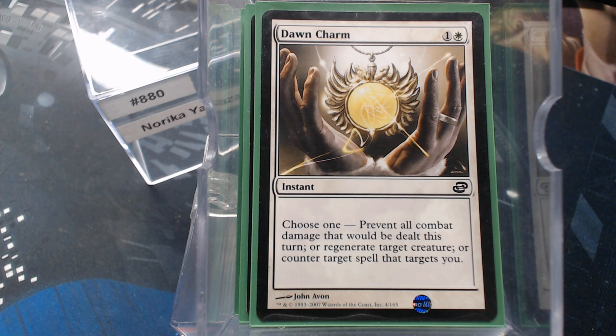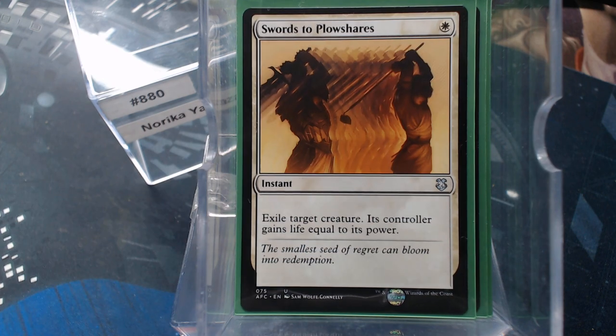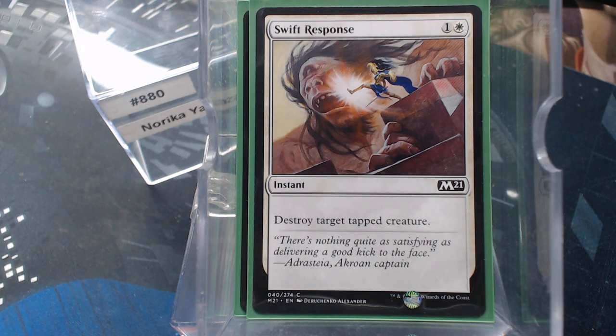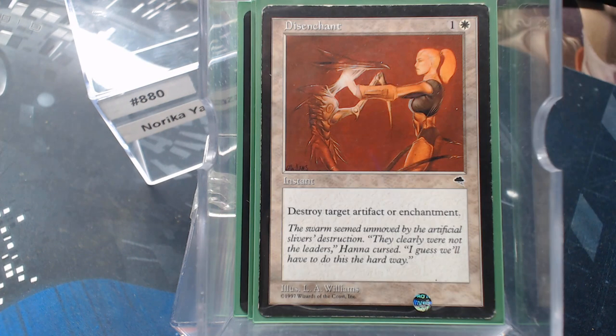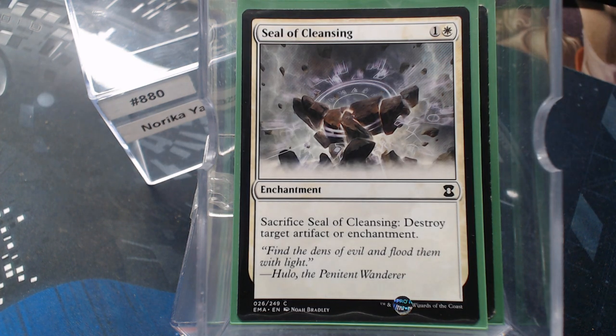Dawn Charm — I like it. You can fog, you can regenerate, or you can counterspell a spell that targets you. All three of those are okay, making for one pretty decent card. Make a Stand is just anti-wrath. Which brings us into our removal: we have Swords to Plowshares and Swift Response — because creatures without Vigilance are going to tap when declared as attackers, so you can shoot them down before they deal damage. Disenchant is a great card, along with the Seal of Cleansing — another one we can potentially keep getting back with our commander.